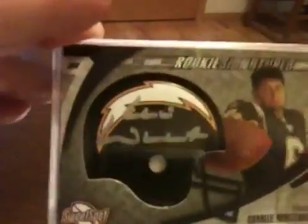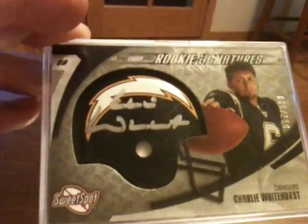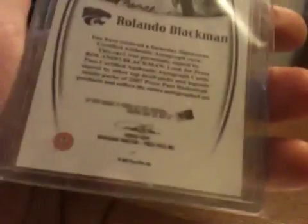Then stopped by the shop and got a couple of lower-end things. Charlie Whitehurst autograph from Sweet Spot, number 2 — numbered to 899. Nice looking card. Then for my Point Guards collection, picked up this Rolondo Blackman — big, nice signature. Pretty cool.